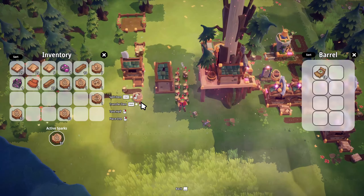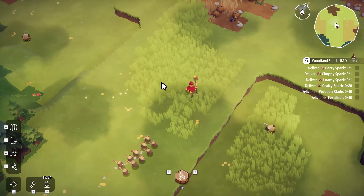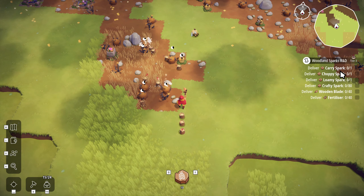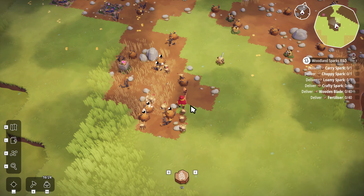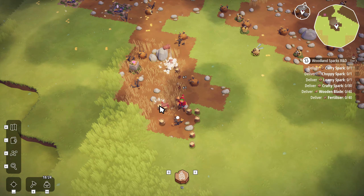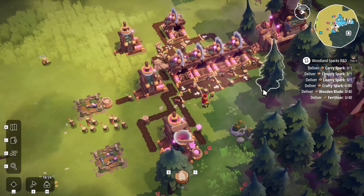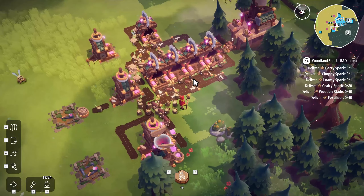I guess what that means is I need to go collect a whole bunch of grass. We're also just gonna have to wait for those 80 crafty sparks. I might just run around and gather up a whole bunch of fiber - see if we can make some fertilizer, we're gonna need a lot of it, and then maybe we can touch back up again in the next episode. So I think we're gonna wrap it up here. While I run around and harvest bushes - I was just harvesting all these things and I realized they're not even bushes. Let me know what you think of this system - it's a pretty decent setup so far.